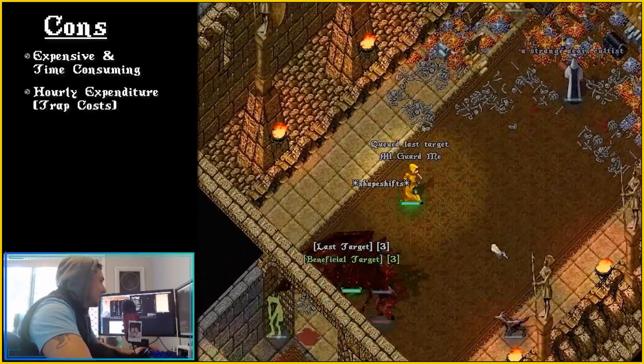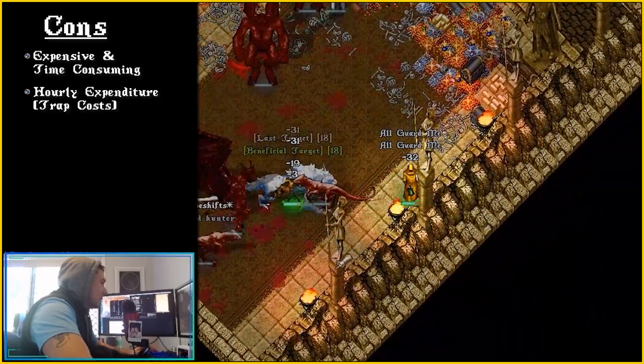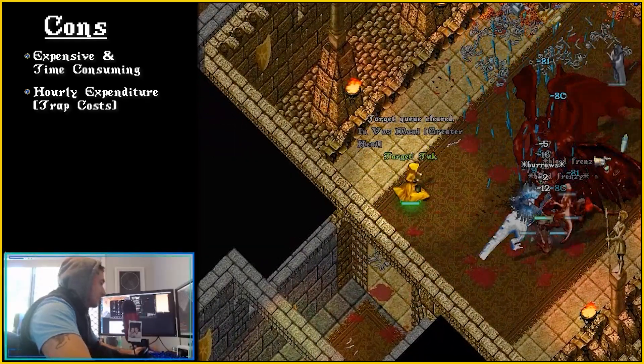Hourly Expenses: Traps cost 10 Ingots and 1 Alchemy Pot. Let's say you detonate 25 traps every 15 minutes — this equates to roughly 10,000 gold every hour. It's very little compared to how much you'll earn, but it's an expense nonetheless.